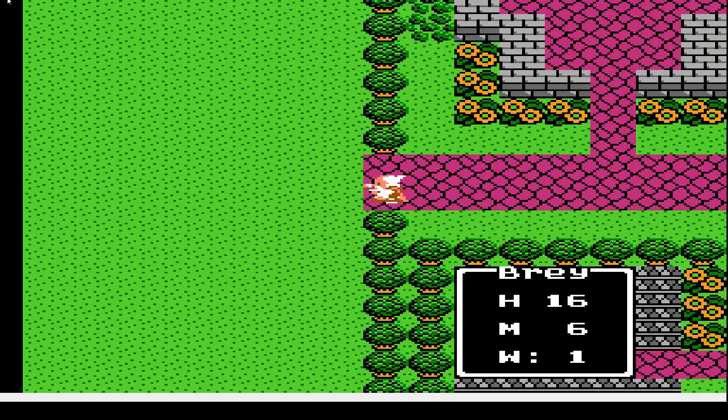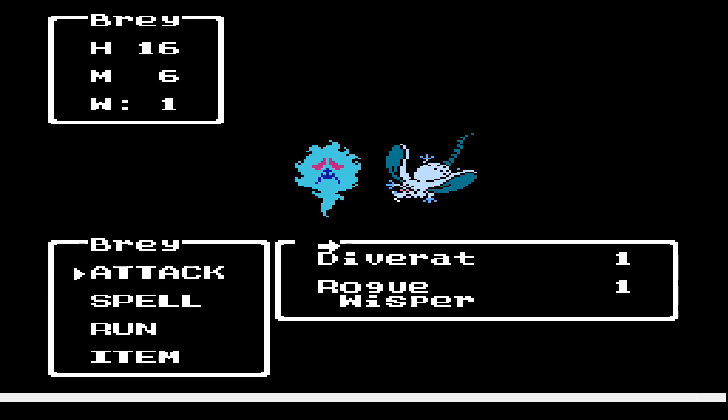Oh shit. I'm screwed. I have Bray, I believe, who's a mage — or wizard, whatever — from Chapter Two, I think. And Chapter One, you're supposed to have Ragnar, who's the soldier. So right now I have the worst possible character I could have.